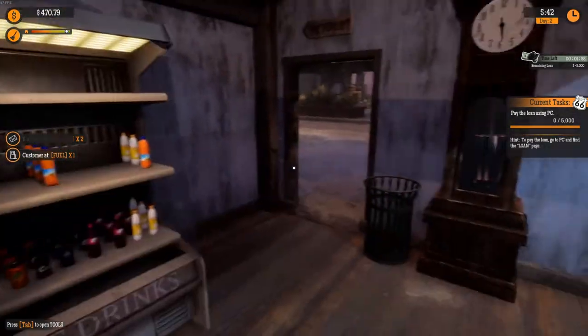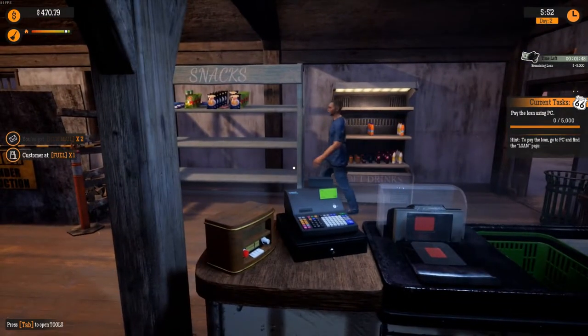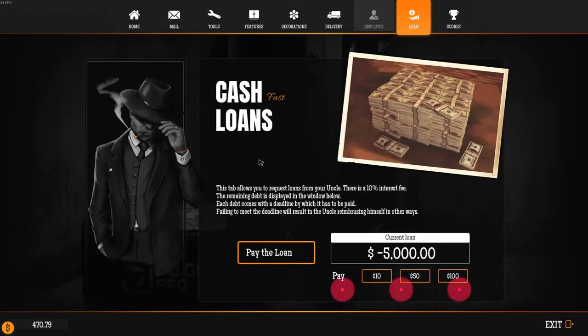We got snacks on the shelf, we got some drinks here. Remaining loan is — oh, $5,000? It went up? Pay using the PC. To pay the loan, go to PC and find the loan page. Cash Fast Loans — this tab allows you to request loans from your uncle; there's a 10% interest fee. We are at $5,000 and we only have $470, so I can pay $100. Maybe I'll get him off my back a little bit. We paid $300 — maybe that'll get him off our back. We'll see.